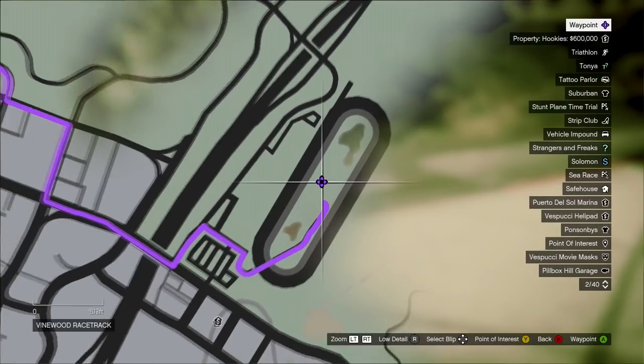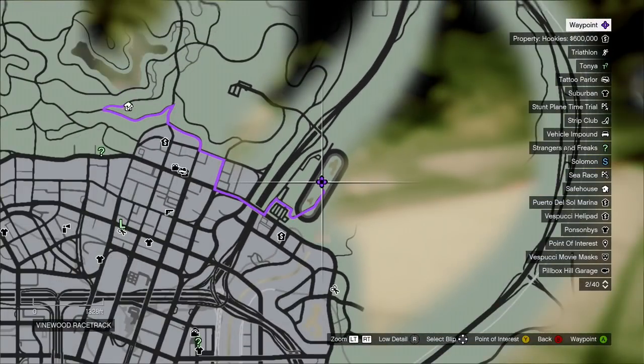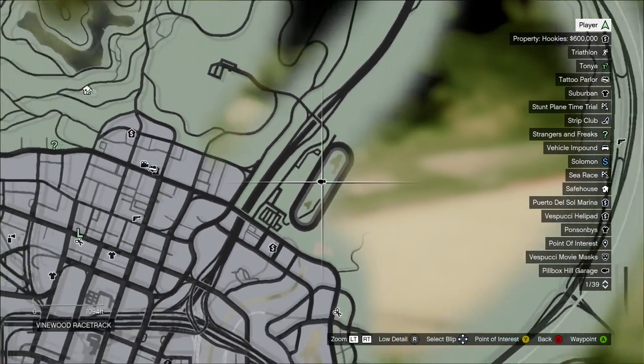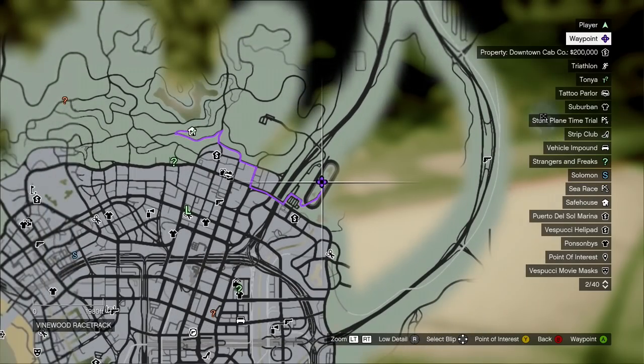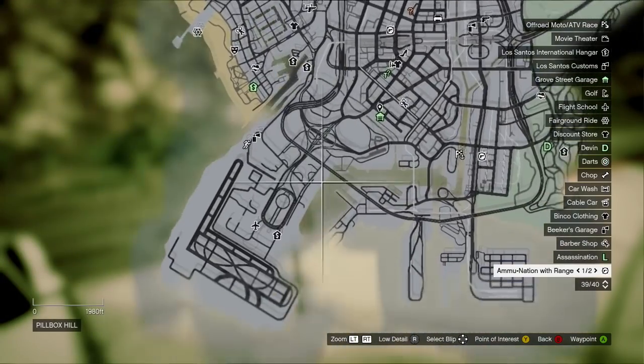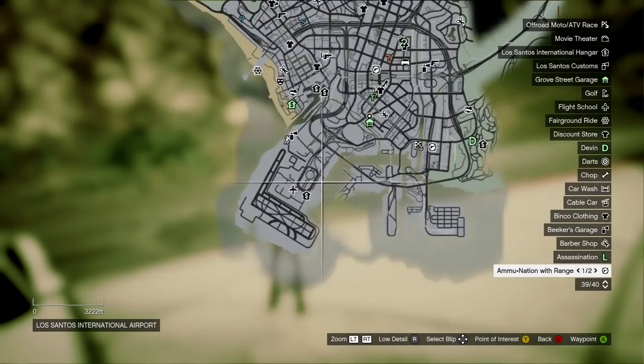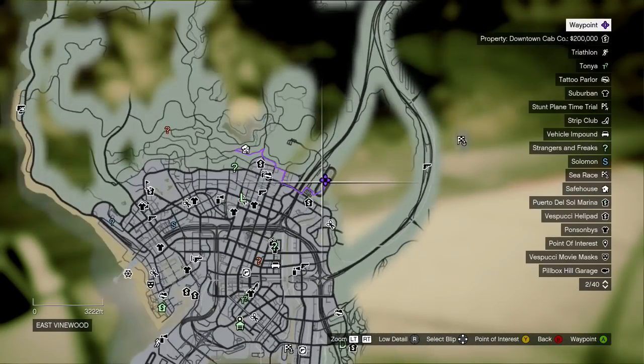I've flown the blimp multiple times and both times it appeared in the same spot — the Vinewood racetrack, right in the middle. If it doesn't spawn there, you might be up in Blaine County and it could spawn on Trevor's airstrip. As a general rule of thumb, it will spawn as closely as it can to you. Sometimes it'll spawn down at Los Santos International Airport — you just need to look for it.